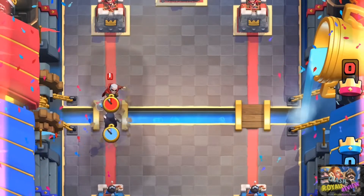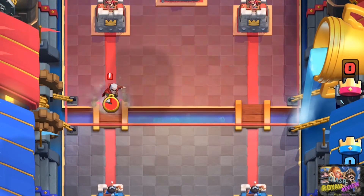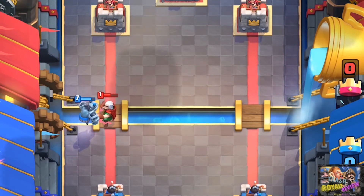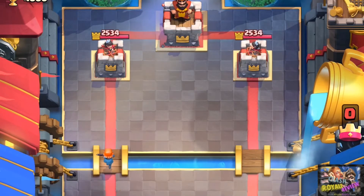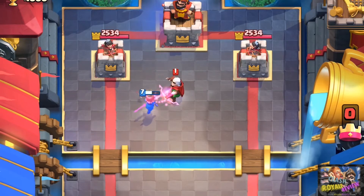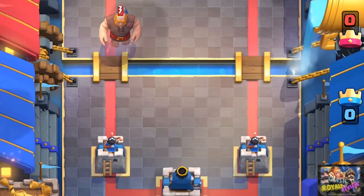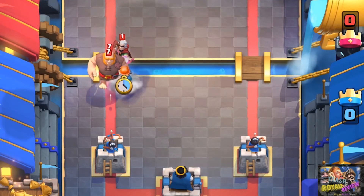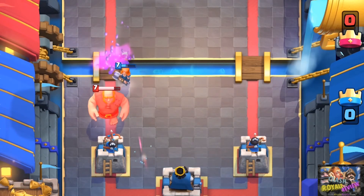A Knight Witch two-shots the Magic Archer. Mega Minion is pretty juicy too — two hits and he's gone. Valkyrie kills him in three hits too. Of course she moves really slow so she won't be able to reach him from the enemy's side. But what's really great is that she has a 360-degree spin splash. Magic Archer is most certainly going to be behind tanks and this is where she shines.